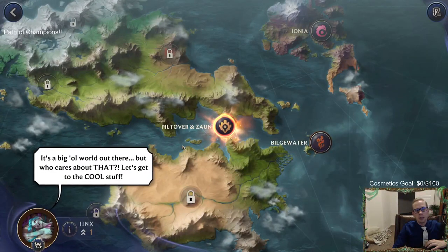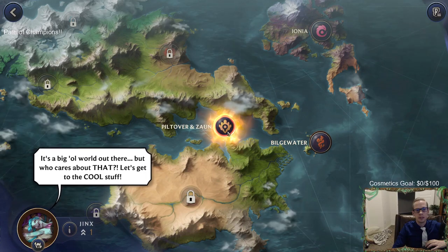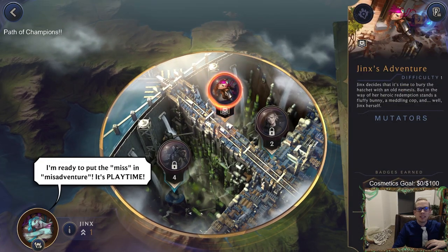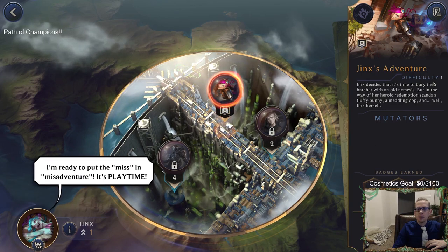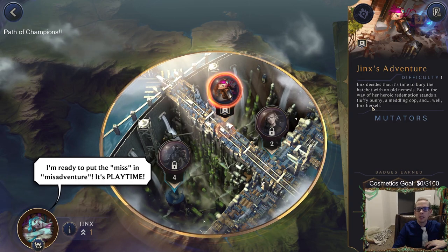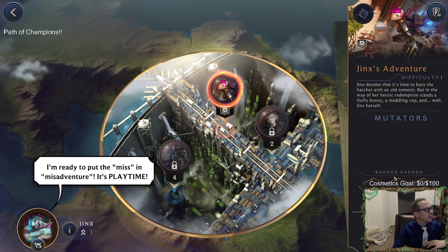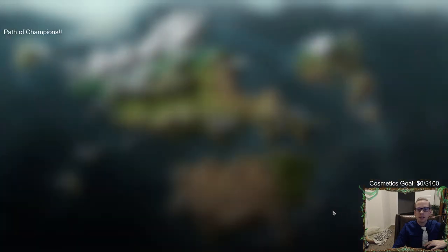We've got Jinx's adventure, difficulty one. Jinx decides it's time to bury the hatchet with an old nemesis, but in the way of her heroic redemption stands a fluffy bunny, a meddling cop, and Jinx herself. It looks like there are three badges to earn under here. Let's go ahead and play.